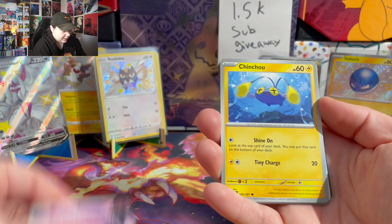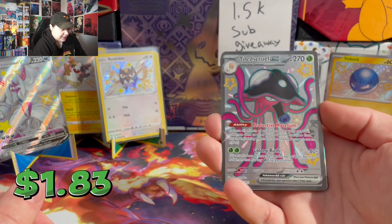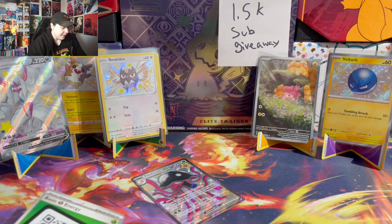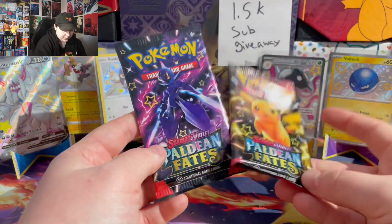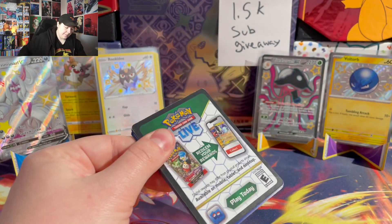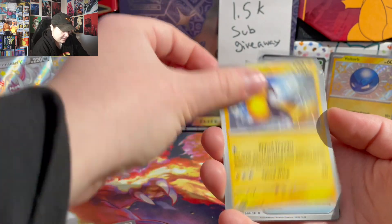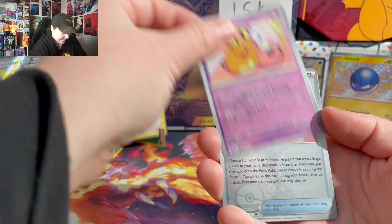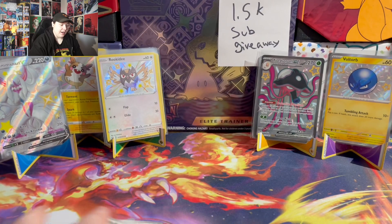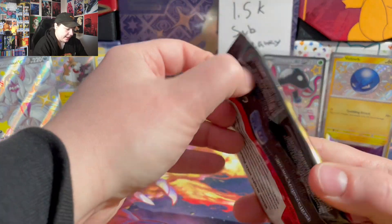Come on Pikachu — you're just trolling. We need to turn you into a baby shiny. Got a Toadscool — not the shiny we want. Down to two packs. I'm gonna save the Pikachu pack for the end. Please let there be something good in here. Last pack of Paldean Fates.